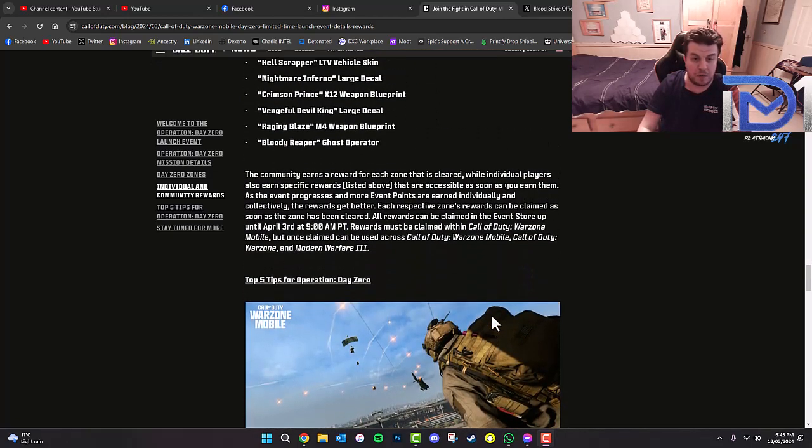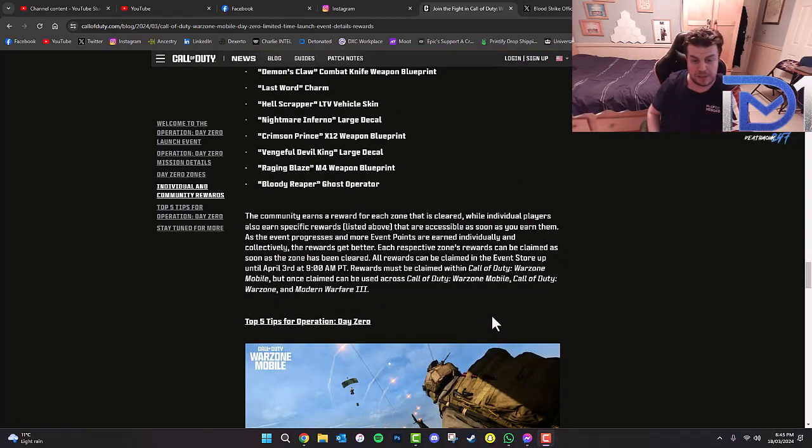The community earns a reward for each zone that is cleared, while individual players also earn specific rewards that are accessible as soon as you earn them. As the event progresses and more event points are earned individually and collectively, the rewards get better. All rewards can be claimed in the event store up until April 3rd at 9am Pacific — that's 12 noon Eastern and 5pm UK. Rewards must be claimed within Warzone Mobile but can be used across Warzone Mobile, Warzone, and Modern Warfare 3.